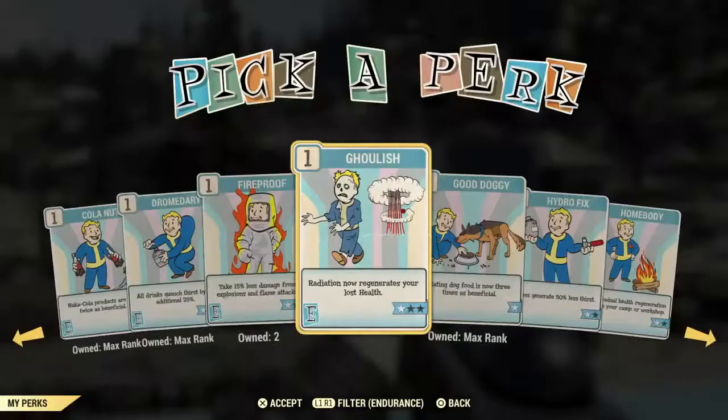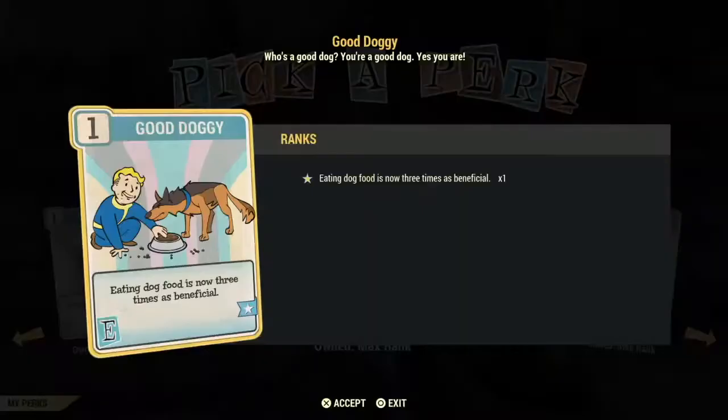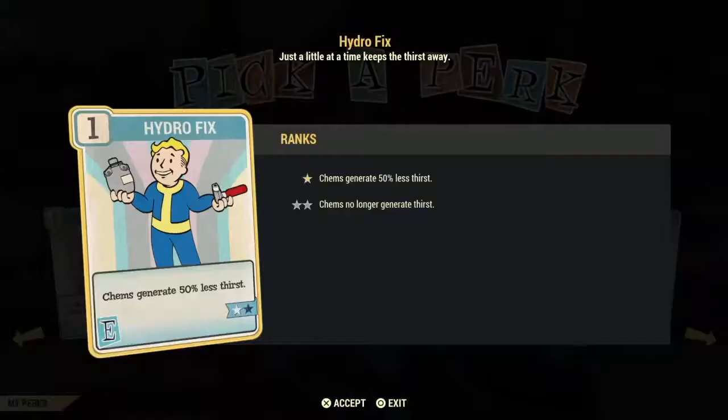Good Doggy is a good card if you want to stay well fed using dog food — it only works on dog food and gives you more benefits from eating it. At lower levels being well fed gives you a plus 25 to health, so it might be an okay card to use. Hydro Fix keeps you from getting thirsty 50% less if you use a lot of chems, but chewing gum can reduce thirst and hunger for periods of time, so Hydro Fix is a poor investment.